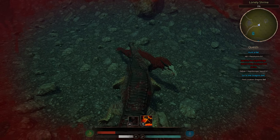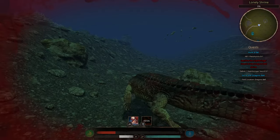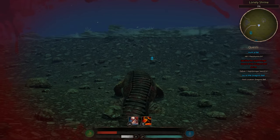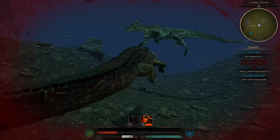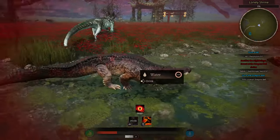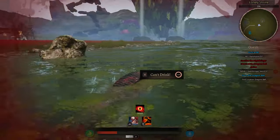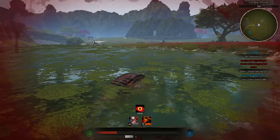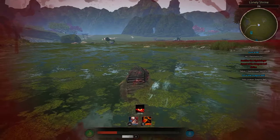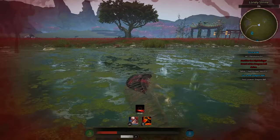With the Sarco it's all about surprise attacks and ambushing. You do not want them to know you're coming until you bite them — they panic, they get hurt, they mess up, and you can just bite them and go right back into the water. You do not want to fight someone head on. If you face tank you will die, so you have to do the ambush, you have to do the surprise attack.